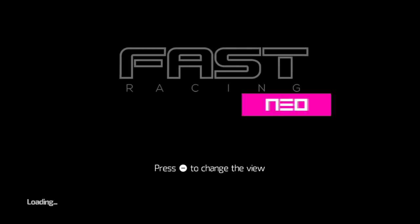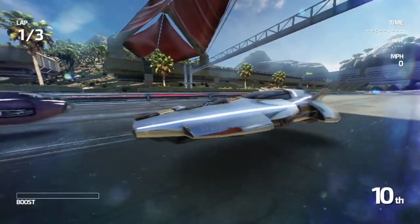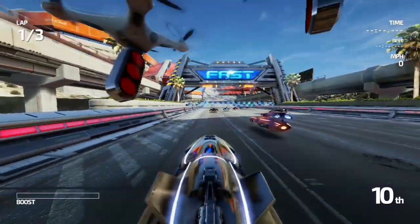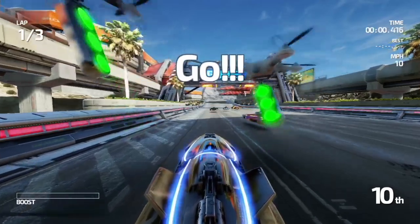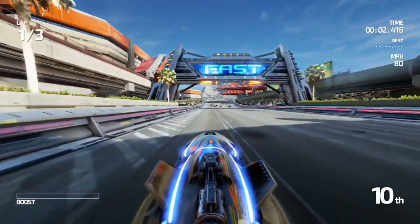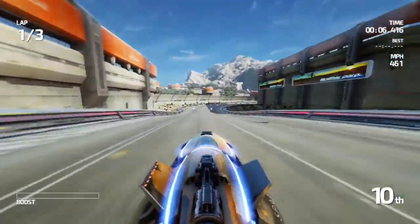Hopefully I will figure out how to use the brake this time and not sling into the walls every five seconds, but we'll see. Fast Racing Neo. So here in the Subsonic League, here's a quick tip to boost: hit the accelerator as soon as it says go. I missed it — I wasn't even holding down the accelerator. I don't know what I was thinking there.